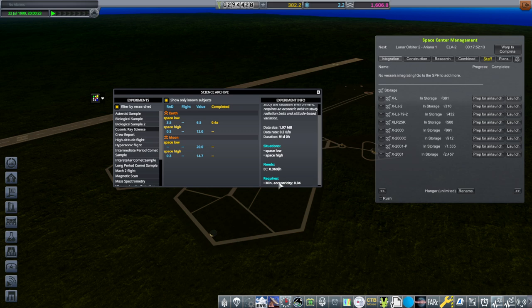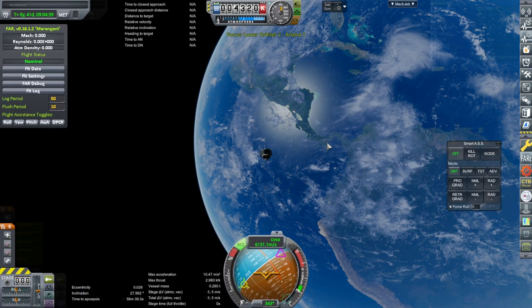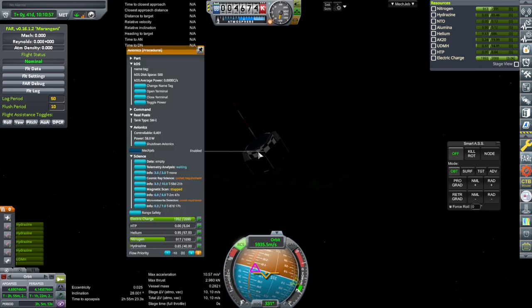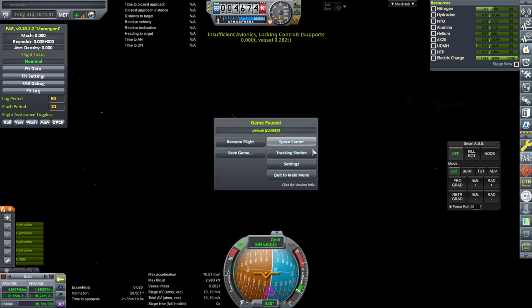Requires minimum eccentricity. Is there any way we can make this more eccentric with RCS or something? We're already spinning and everything. Yeah, we're done — there's nothing else here. It might be able to act as a relay. Back to space center. We'll have to keep in mind the eccentricity thing.